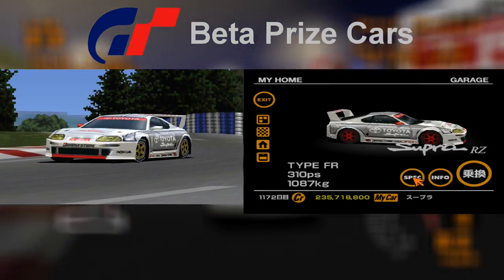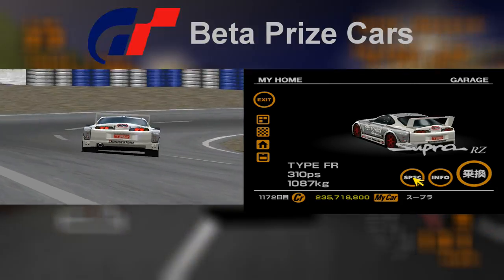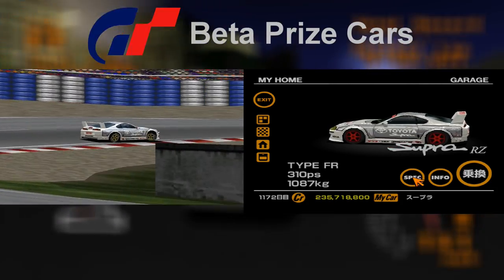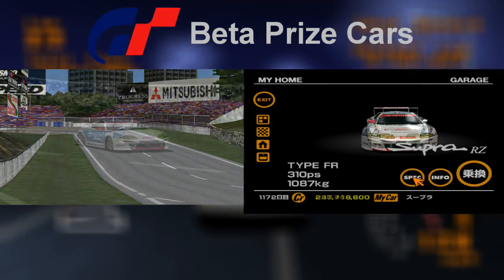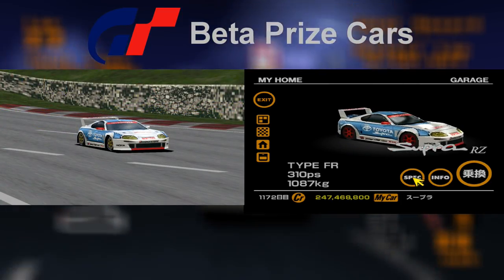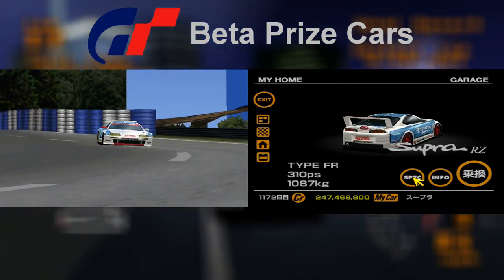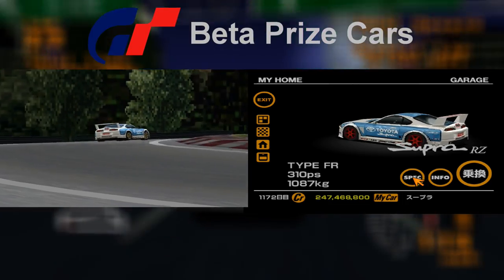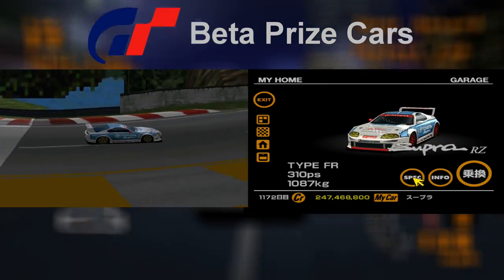The prize car version of the Supra RZ shares its racing modification models with the standard Supra RZ. The sole difference lies in the wheels — they're gold and silver rather than red. The second colour scheme is blue and white both on the trial version and the full game, and also has the same difference. The wheels were likely changed to create a bigger difference between the standard Supra and the prize car version.